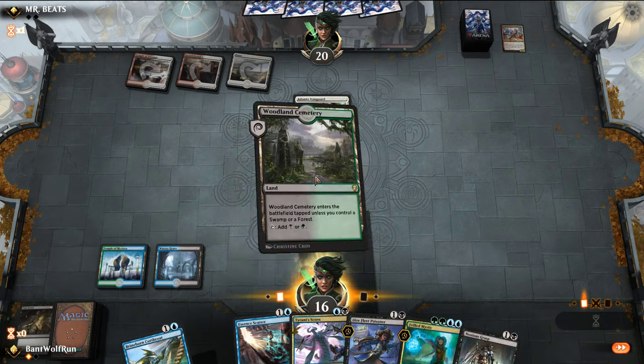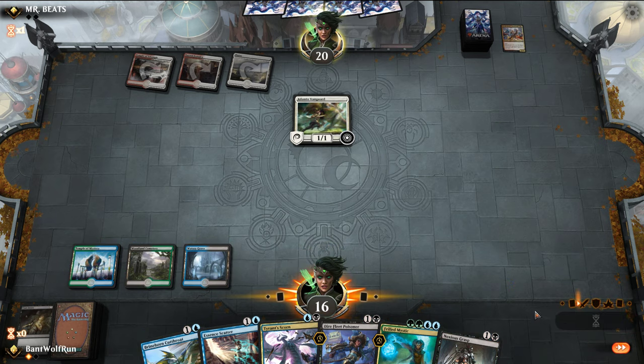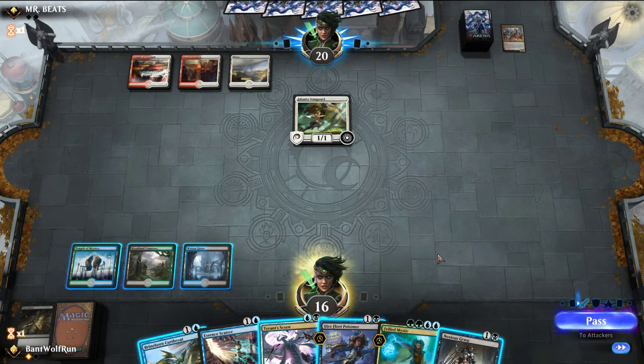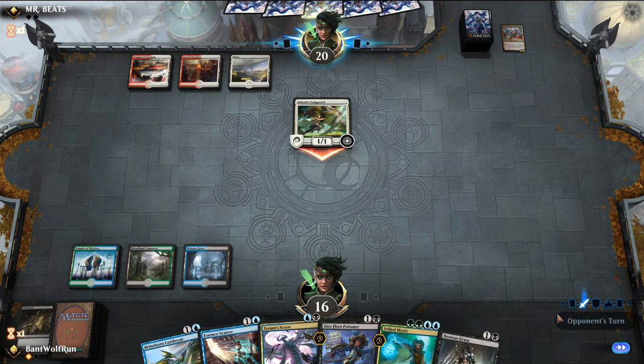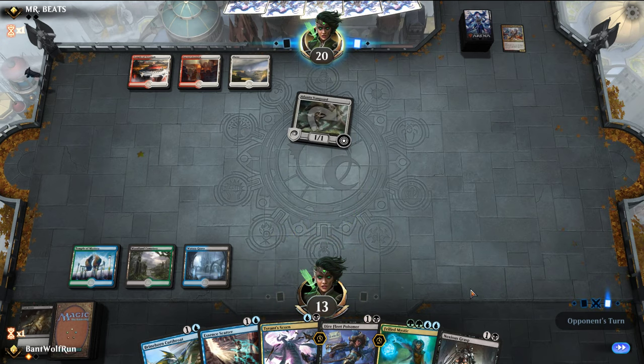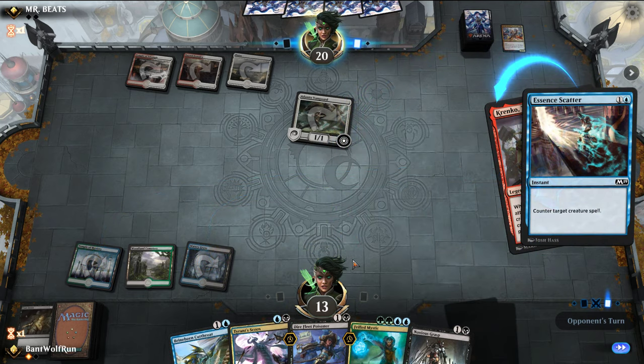So Adanto is a lot worse for us. I'm probably just going to go Brineborn this turn, to be honest — and then not block. We'll see what they do in terms of pumping it. If they do a lot, I'll just bounce it to their hand with Tyrant Scorn. Krenko? Just counter it. Play-draw in this matchup I feel goes a long way.